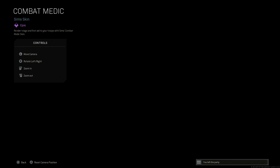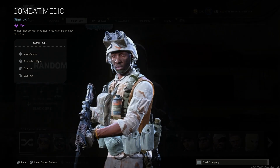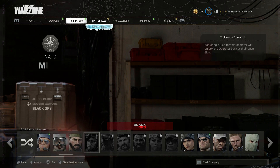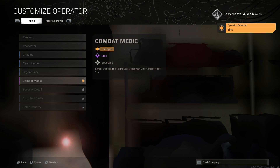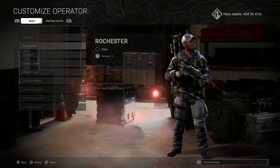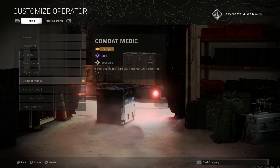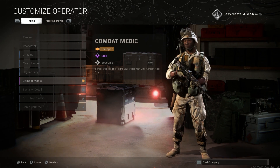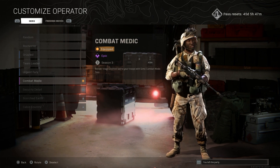Let's back out and look at the operator itself for Sims. Going over to Sims, we'll select him as our operator and look at his different outfits. We have the base ones that come with him in-game, and then you can see the Combat Medic skin — really nice looking. I'll show you how to get this pack and then we'll go through the weapons.